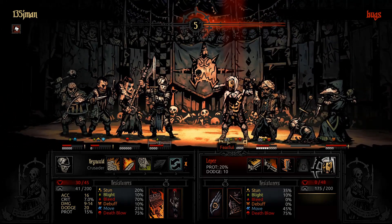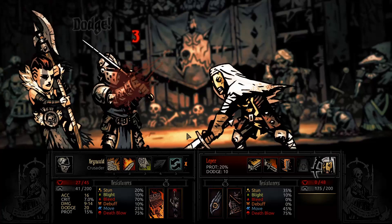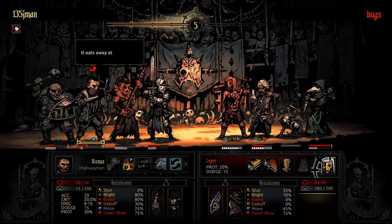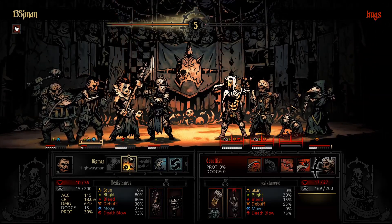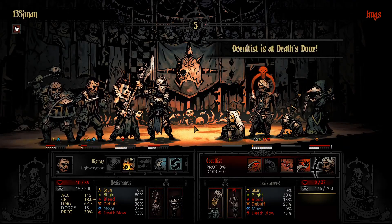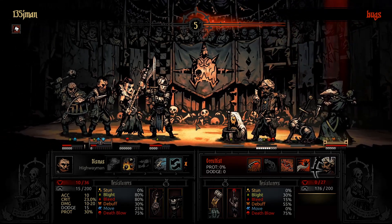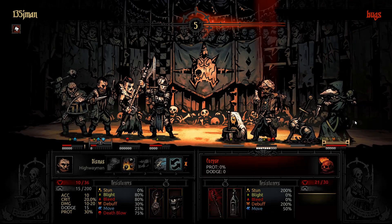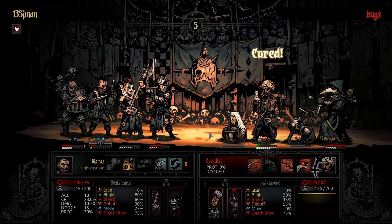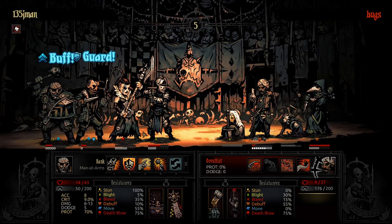Minus 45 accuracy and Fearful. I would be surprised if that hit. It did hit the Crusader, who has higher dodge thanks to the Monkey's Paw. Anyway, this will knock out the Leper. Yeah, that chain heart attack going. Healing actually just helps me in this scenario.